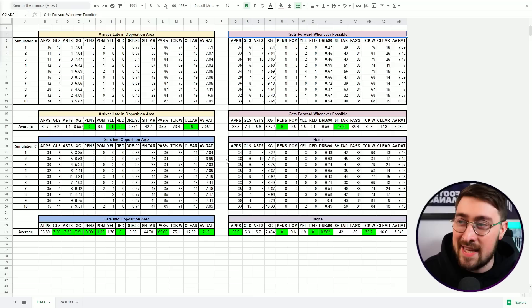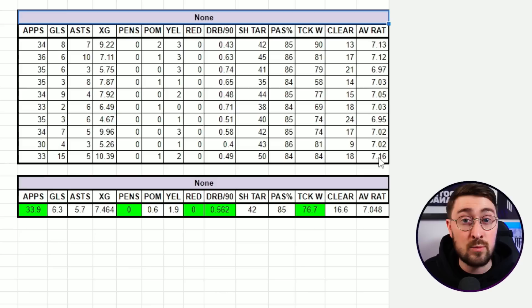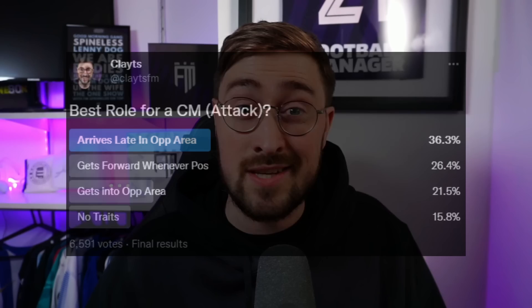Here are the results in the spreadsheet. We've got the three main traits: arrives late in opposition area, gets forward whenever possible, gets into opposition area, and the no-traits comparison. The results are quite interesting. I also did a poll on Twitter asking what you guys thought was the best trait for a CM attack — it will be interesting to compare what you thought with the results we found here.